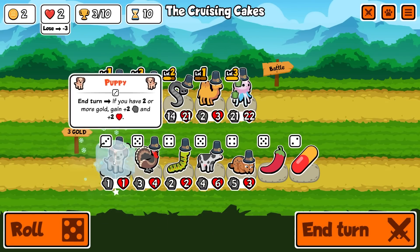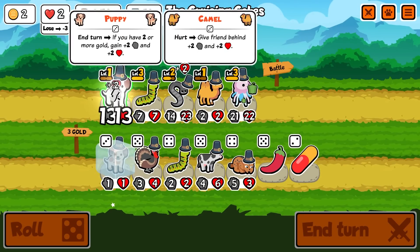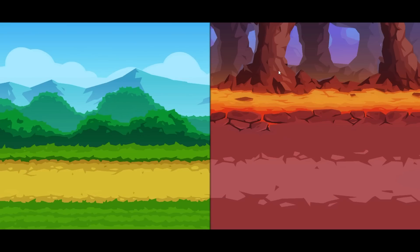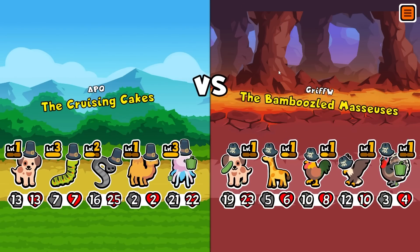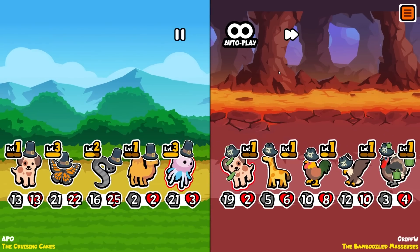We can only reroll once here - finally we get our second puppy! This guy's gonna die soon so I need to give him some HP. Usually you slowly buy a camel every few turns and it puts the health up by one. This looks like a trade right at the start.